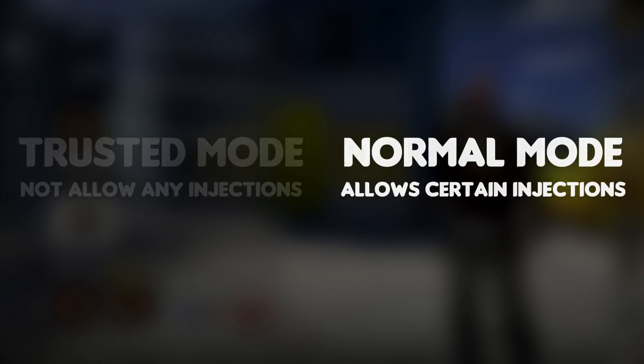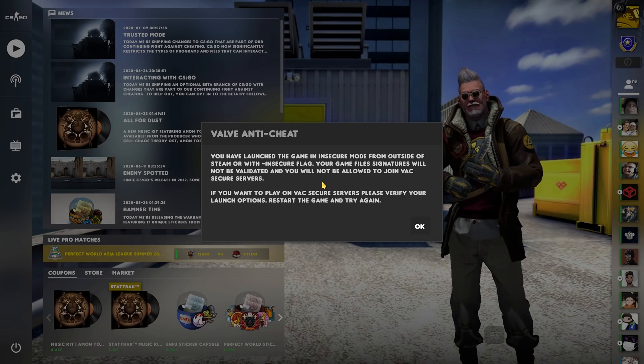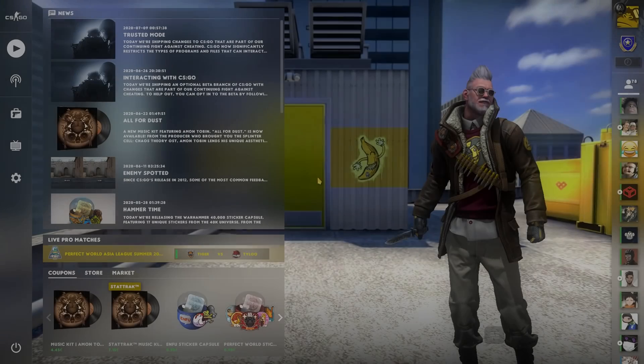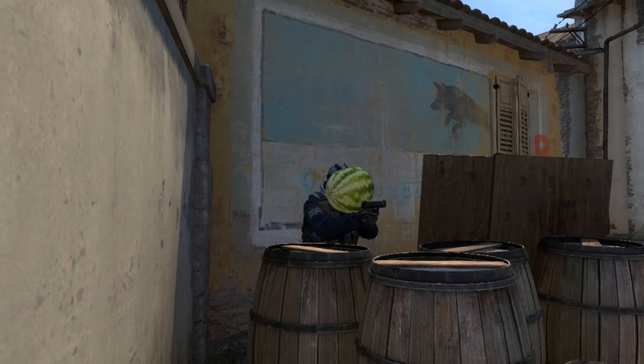If your program is not verified, then the game will be launched in so-called Insecure Mode, which does not allow you to play on VAC-secured servers. Not only that, but in Normal Mode your trust factor may get affected as well, which means playing on official Valve servers like matchmaking could result in a more watermelon experience.